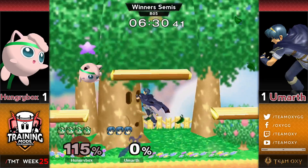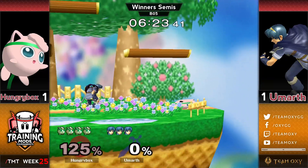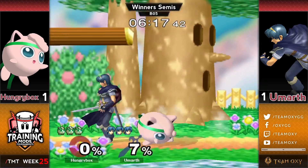HBox using the side and top platforms to make it difficult for Umarth to challenge him. Umarth catching HBox coming down from the platform once again — that seems to be something Umarth has a pretty good read on. And the wavedash forward F-smash, man — it just keeps working.